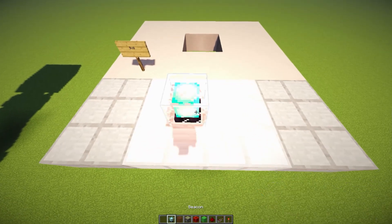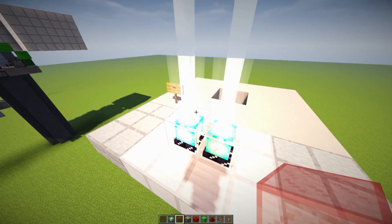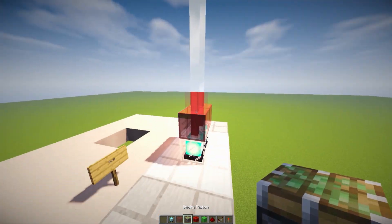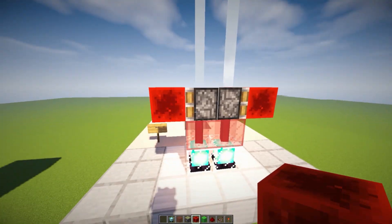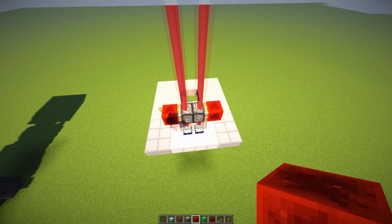Let's go ahead and get started. We place down two beacons right over here, then grab ourselves some stained glass and place it on top of our beacons by shift and right-clicking. Then place down our pistons facing outwards, and then place our redstone blocks on the face of it. As you can see, we do have our beacons going through the actual pistons because they are transparent blocks.